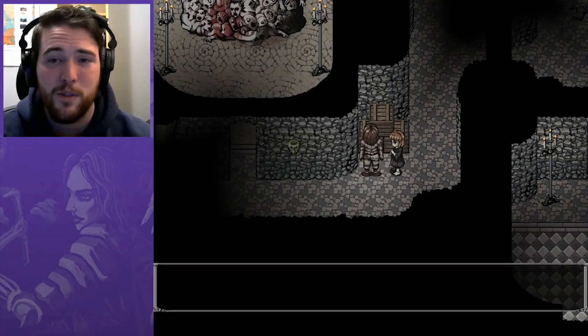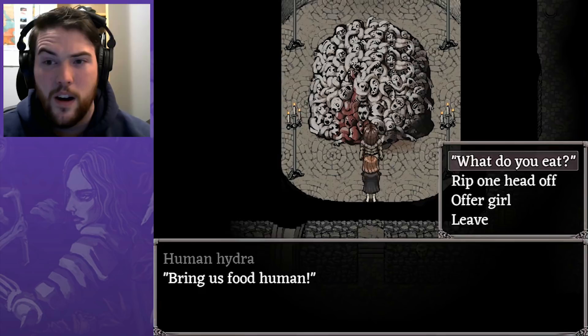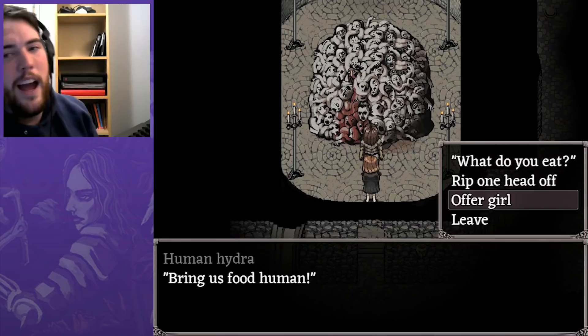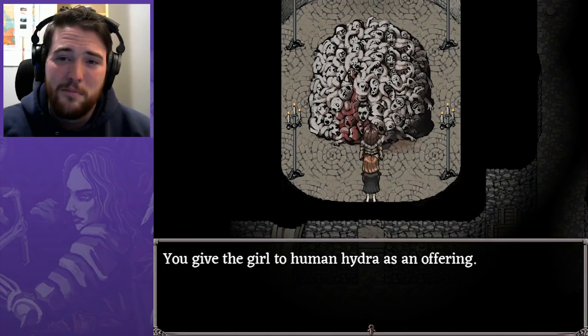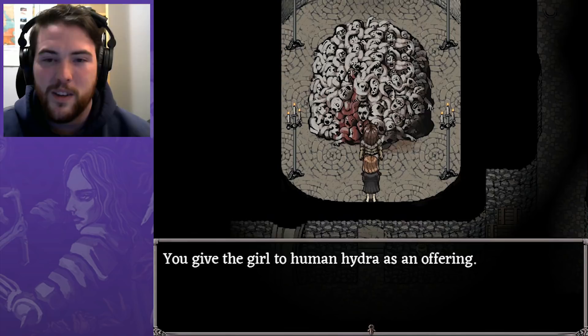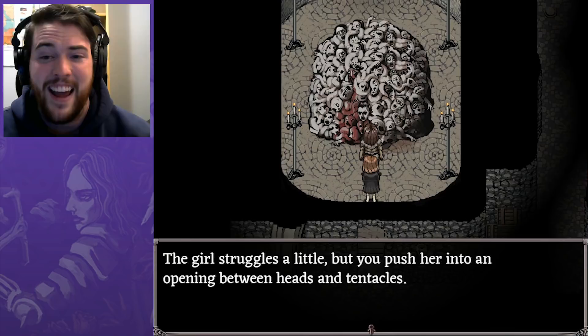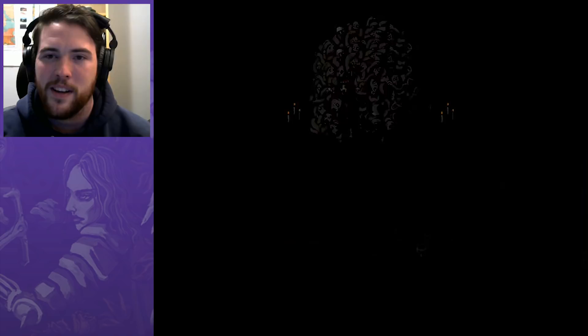This is the guy — he just asks for a sacrifice. Rip a hand off. We've got to see what happens if you offer the girl. I feel terrible doing that, but it's a branch we haven't explored yet — same as jumping down to that outhouse and dying there. You gotta learn by trying. So you give the girl to the Human Hydra as an offering. 'The girl struggles a little but you push her into an opening between heads and tentacles.' I don't know if you can still call that thing human. Oh — I feel terrible about that.